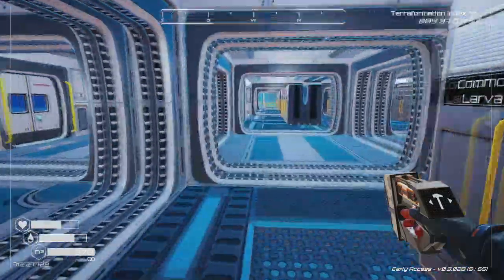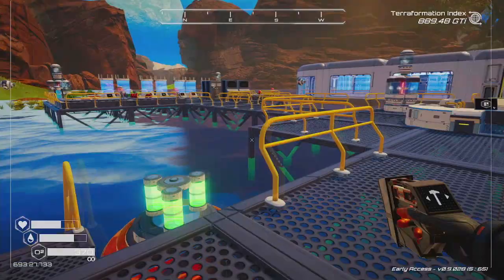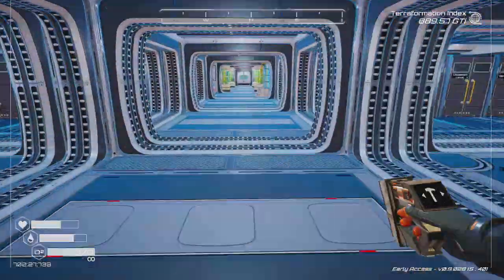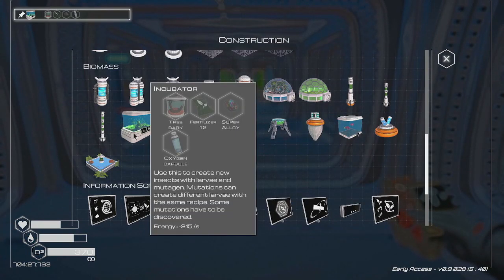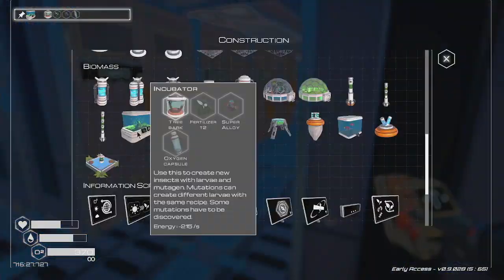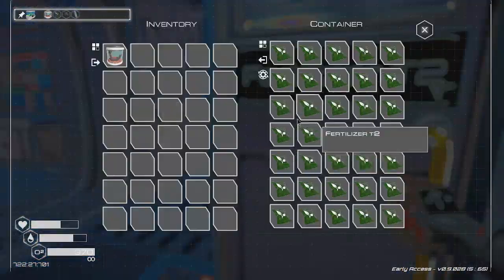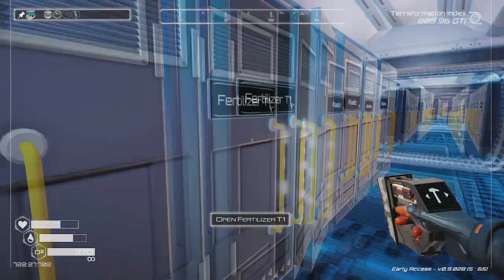We just got access to the insects rocket, and I think in order to get anywhere else I'm going to have to put up at least one insects rocket. But before we do that I want to put up another one of these — we've got plenty of energy now so that's not an issue. That was the whole reason I didn't put up another one before, because these do burn a lot of energy — super alloy and oxygen.